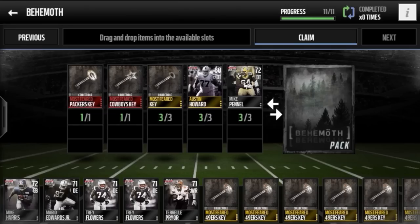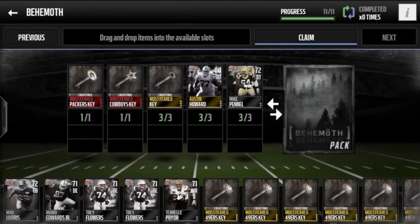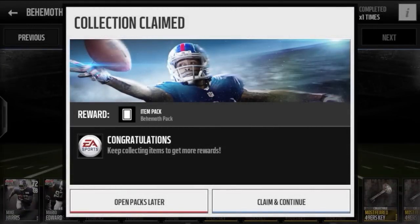Hey, what is up guys, Just a Bro back again — I'm animal! Right here we have the Behemoth set from the Most Feared promo. We have the Packers and Cowboys key collectibles, three gold key collectibles, silver and gold players, and then you get to pull one of the elite Most Feared players. I'm not too sure if Lynch, Dez, Gronk, and Suge are guaranteed, but here we go — we're gonna try the Behemoth pack.